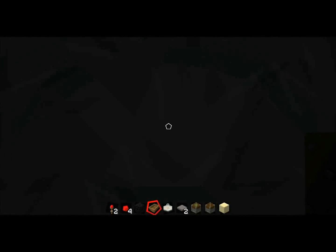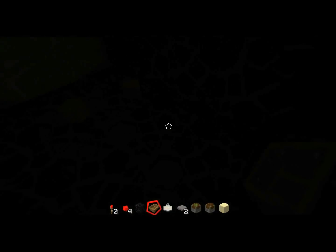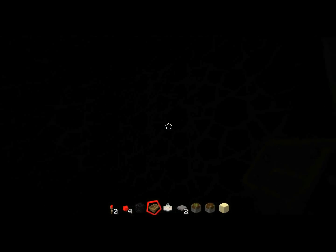I suggest placing it in the bottom block and then you will go through. Destroy the boat and you will be inside this little area.